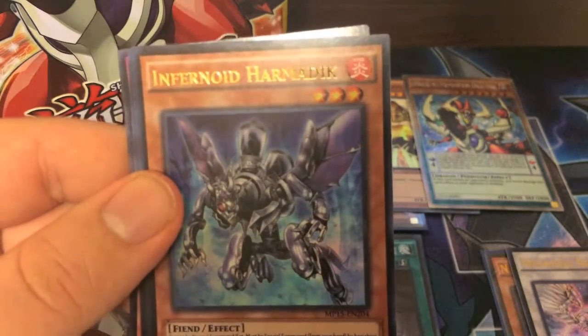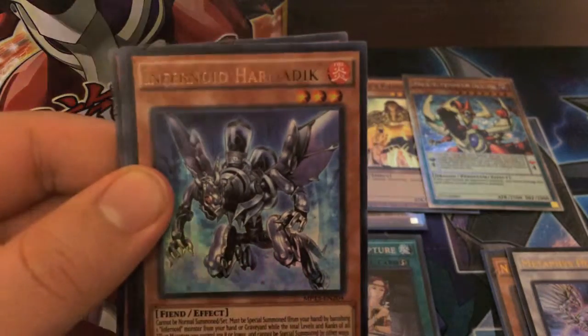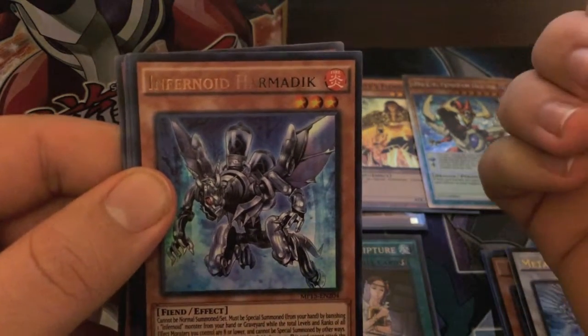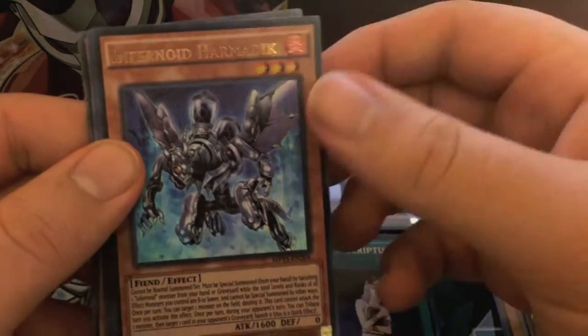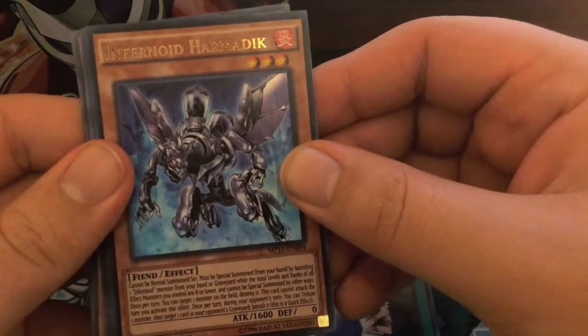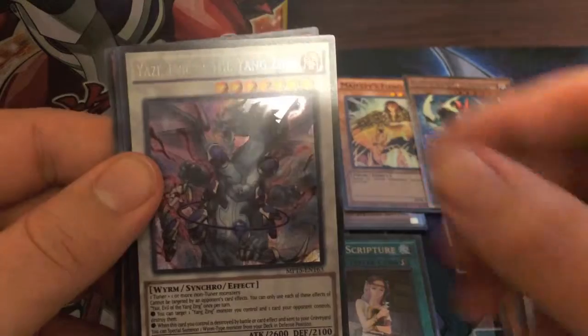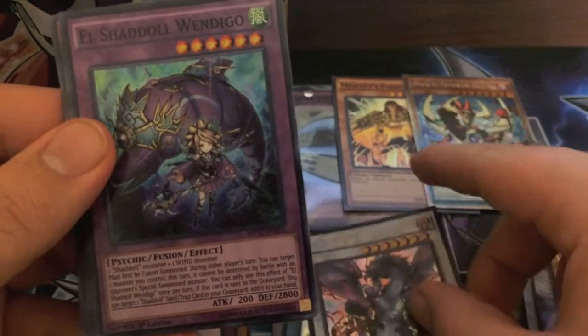Oh my God — if you guys ever see my random opening of the first three sets that came out from Arc V, I actually pulled this card first edition, Secrets of Eternity. And I got this card again, you must be kidding me. This secret better be good. Our Secret is Yazi, Evil the Yang Zing. Our Super is El Shaddoll Wendigo, that's actually not bad.